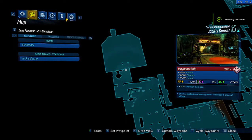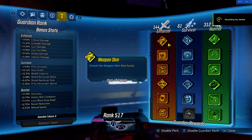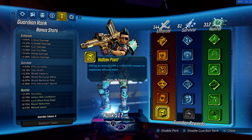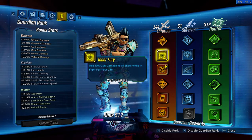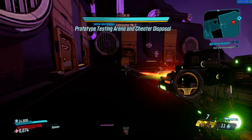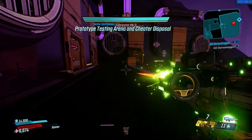Alright, I'm going to show you an example of overkill and hollow point and how you can abuse these two guardian perks to one-shot the Fabricator without actually even shooting them.